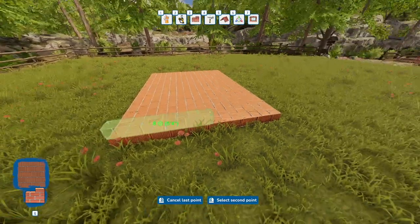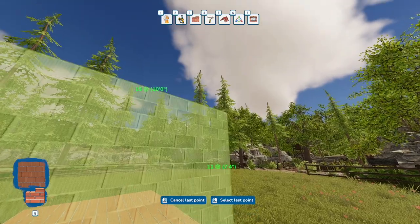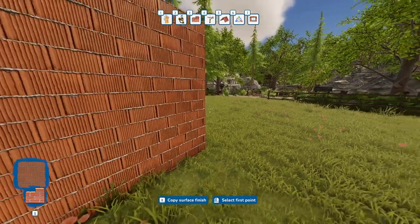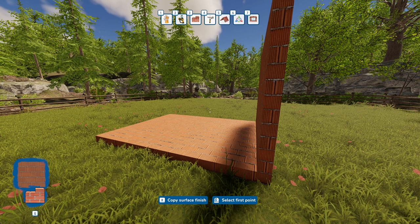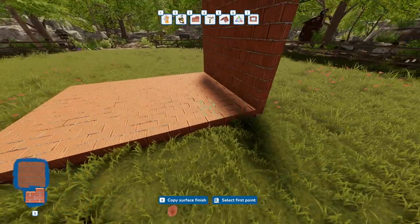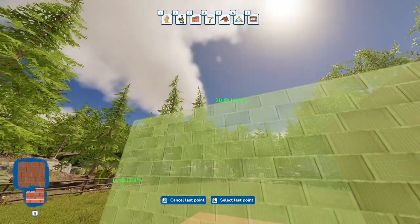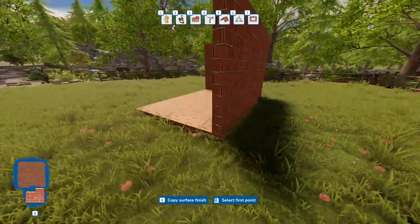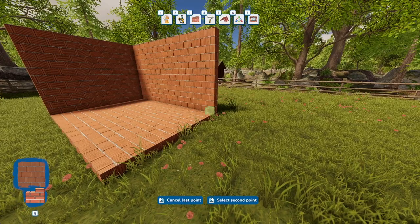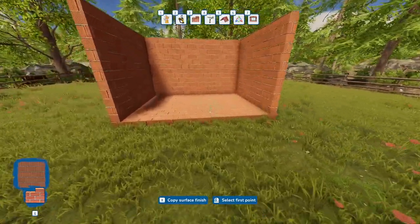The same principle applies for walls. You're going to left-click, drag, left-click again, then drag it up to how tall you want it to be. In this case I'm going to do a standard eight-foot ceiling. Also on your keyboard: Y redoes something you've undone, and Z undoes something you didn't want. Let's complete this little box we've started here.